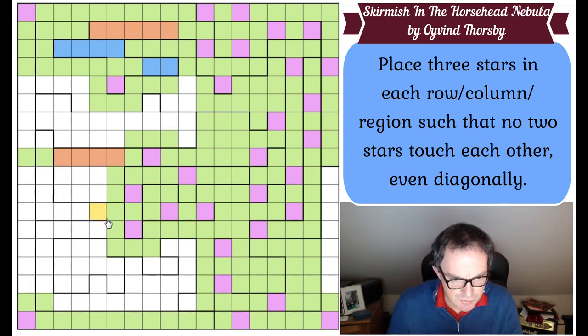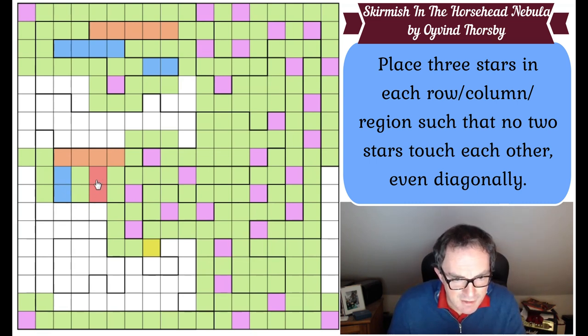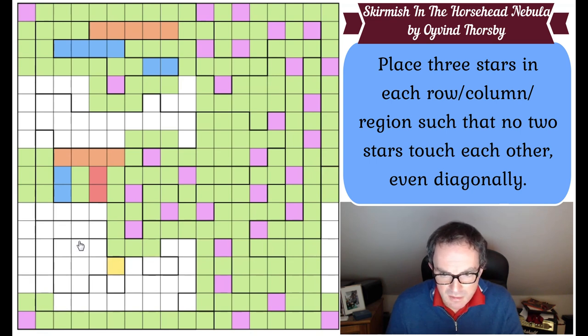Now let's turn our attention to this large rectangle - we know we've got to put two stars into this. Neither of these cells can be a star; if either of these are a star, you can only put one star in the region. So those are green. We'll make those red and these blue, which means these two turn green. In this red and blue dominoes now, if we count the number of stars in these rows - one, two, three, four, five, six - which is exactly how many we need. So those and those have got to turn green. We've got the three stars in this row and all of these turn green.